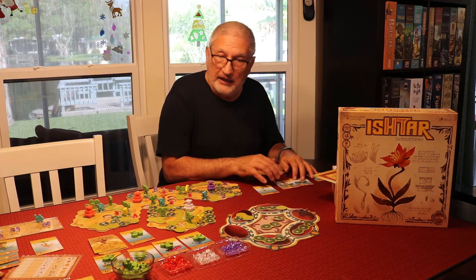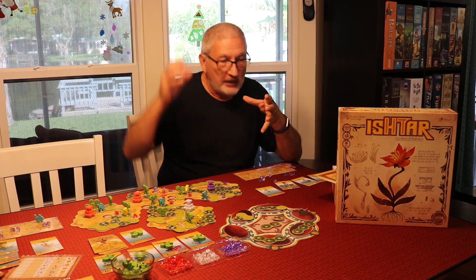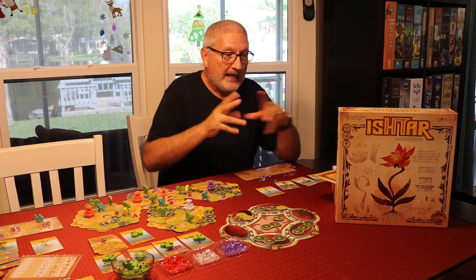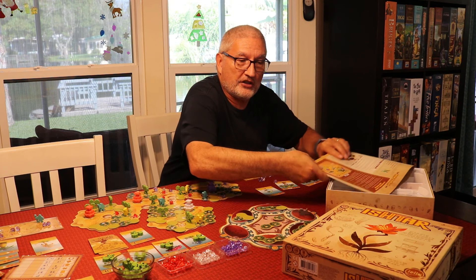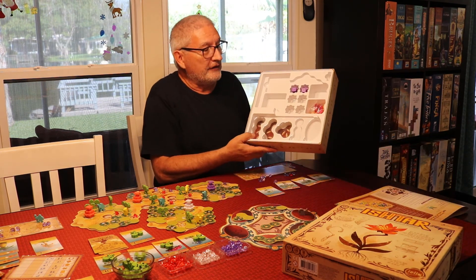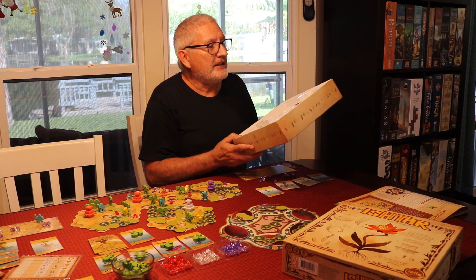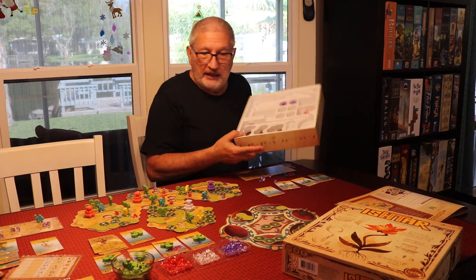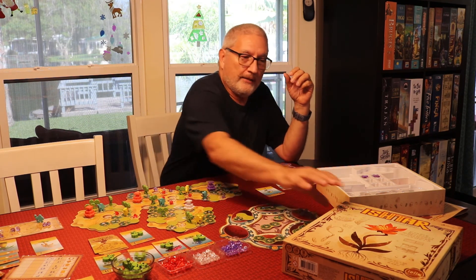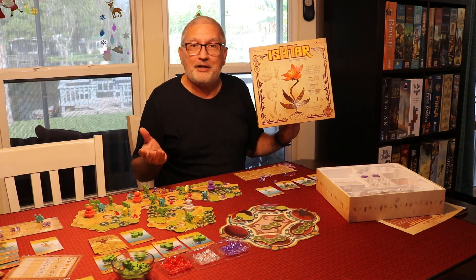The skills give you extra points at the end of the game and special benefits during the game. The more I play it, the more I like it — again, it's something you can get done in an hour and give your brain a really tough workout mentally, which is a lot of fun. It's a beautiful box cover, a beautiful insert, everything fits in nice and tight, and it's an excellent rulebook. It's a great puzzle that doesn't bore us and doesn't get old — that's Ishtar by Bruno Cathala and Evan Singh.